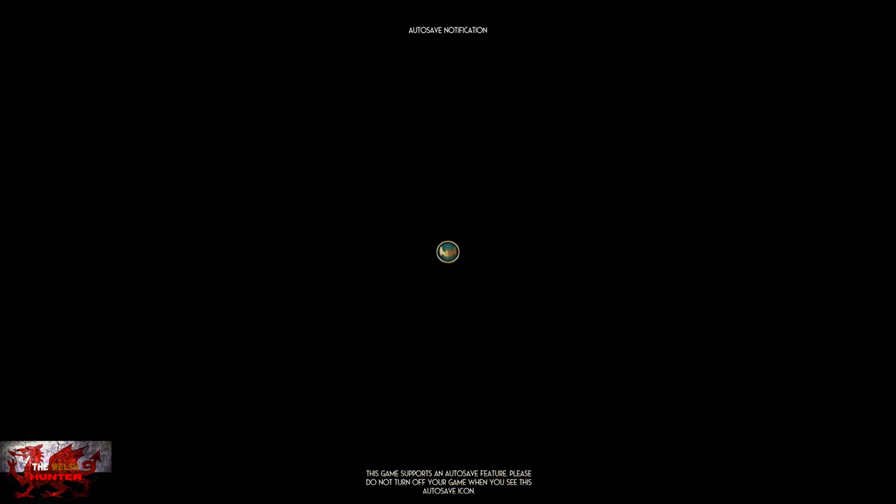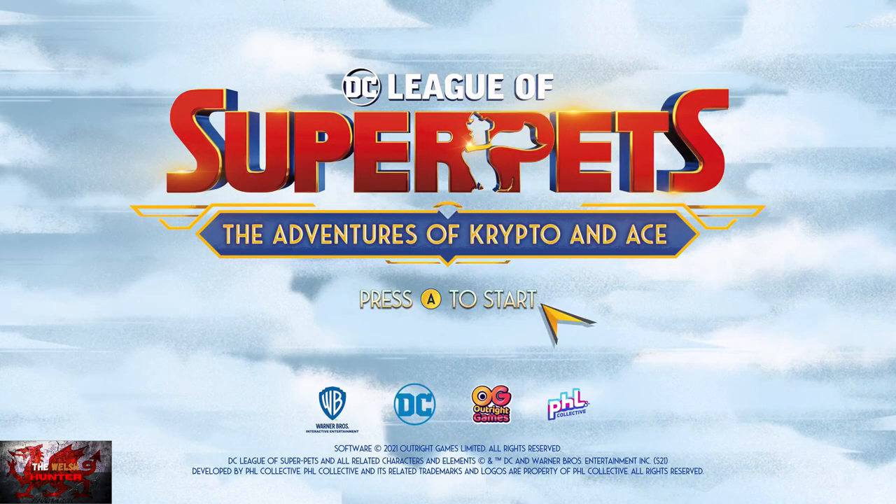So this is Superman and Batman's story, as does the dogs. Crypto and Ace team up to shoot Lex Luthor's Lexbots and save the world from all the four-legged fluff bags from being kidnapped. So as for achievements, the majority are story-related.